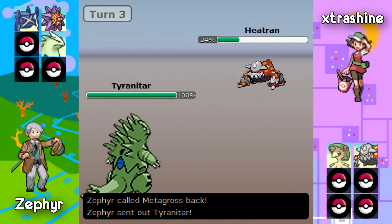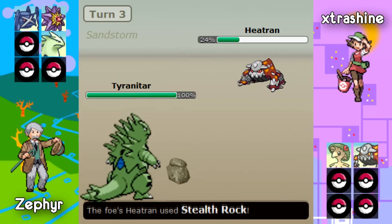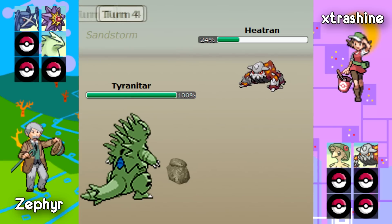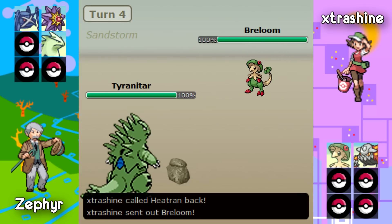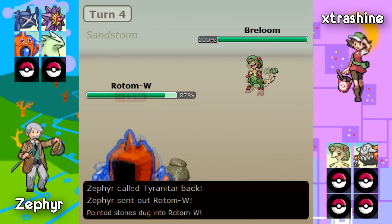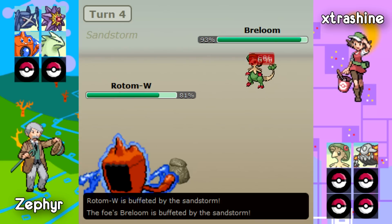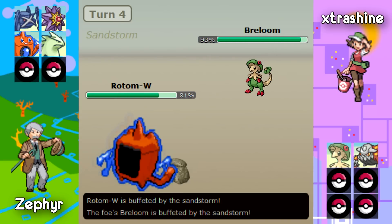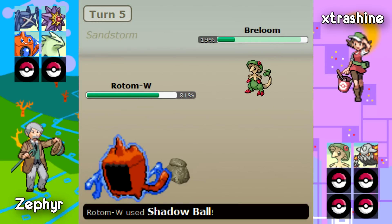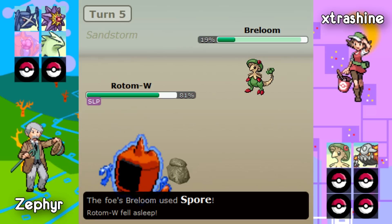Now Zephyr is going to go into his Tyranitar just in case this thing wants to Fire Blast. Most likely it will Stealth Rock but it never hurts to be safe. Extra Shine does go for the Stealth Rock and now he's going to switch out into his Breloom. Zephyr is going to double switch out into his Rotom Wash on this turn. Rotom Wash does get hit by the Sandstorm first, so it's obvious this Rotom Wash is Scarfed. It goes for the Shadow Ball on Breloom and takes off a big chunk of damage as Breloom puts this Rotom Wash to sleep.